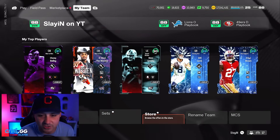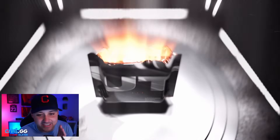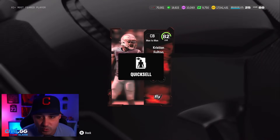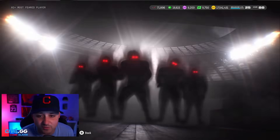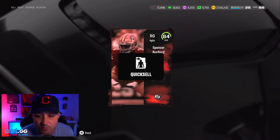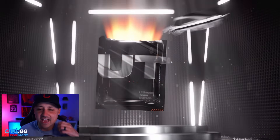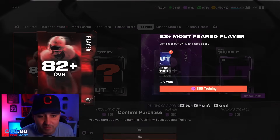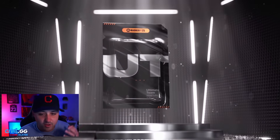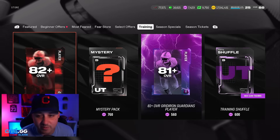Now we're going into the training rolls. I've seen some limited pulls but otherwise these are horrible. We'll just quick-sell everything we get and use it for the fear store — that's my plan. We should have enough to open a ton of stuff. We get an 84 — 2,000 fear. Unless we get a limited, everything else is getting quick-sold. I still have five or six 90s just chilling. We get two 84s. We'll be lucky to even get an 87.